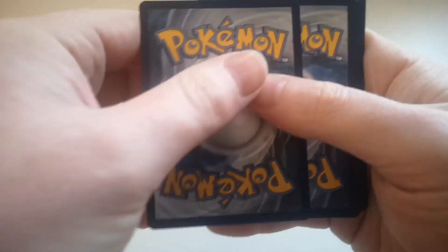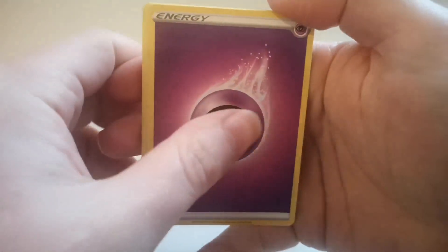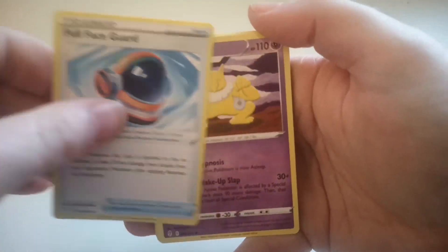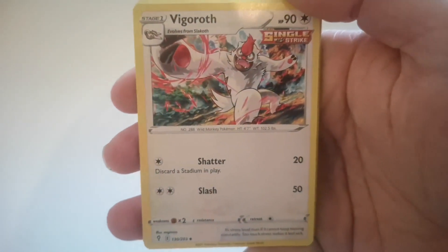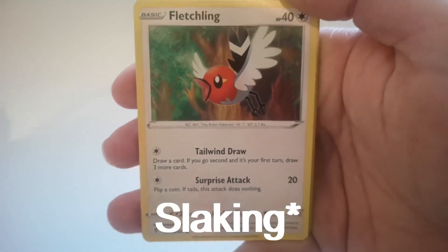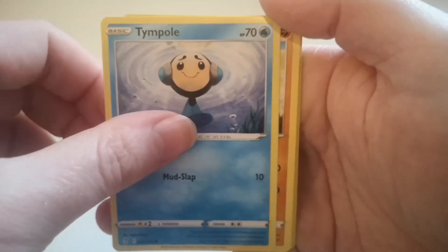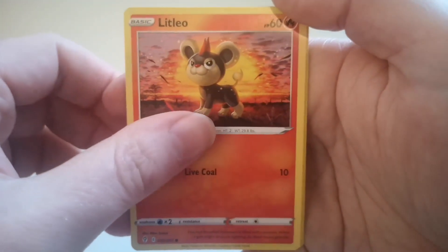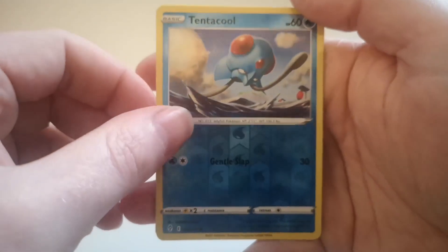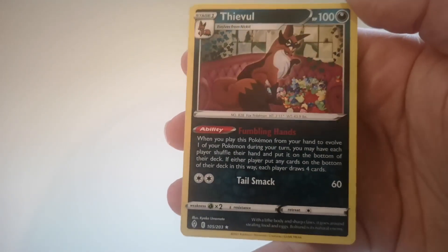Okay, code card. Pack 9: Psychic Energy, a standard Full Face Guard, our first Hypno, Vigoroth, Slakoth, Fletchling, Scraggy, Tympole, Hippopotas, Litleo, Reverse Holo Tentacruel, and a Thievul — that's our first Thievul, so that's cool. Helps with the collection.